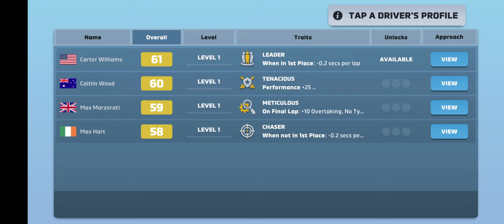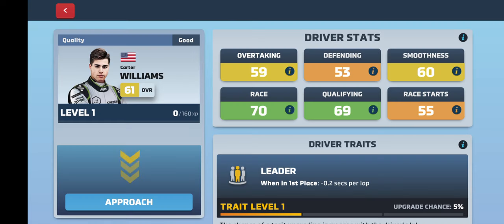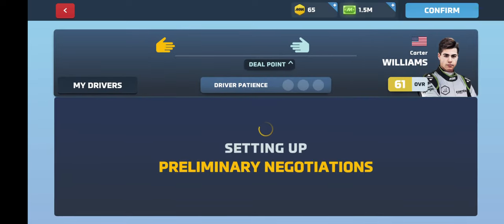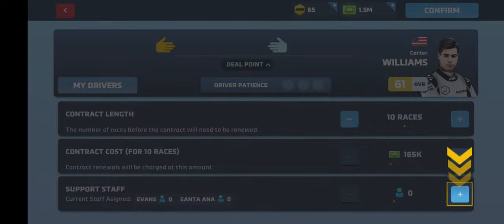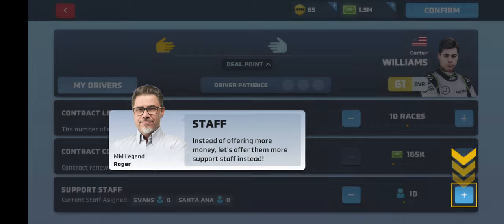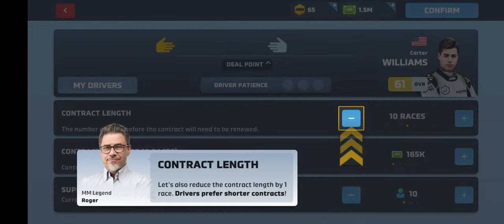There is a bit of a difference in level and overall. Do we take Carter Williams? How good is our team? We don't know how good our team is. Let's go with Carter. This looks pretty normal in the negotiations. Instead of offering more money, let's offer them more support staff instead. Contract length - let's also reduce the contract length by one race. The contract length is by races versus seasons - that's one thing to keep in mind.